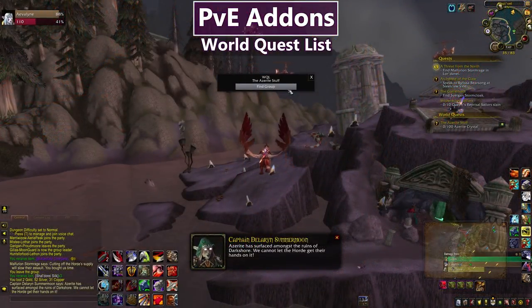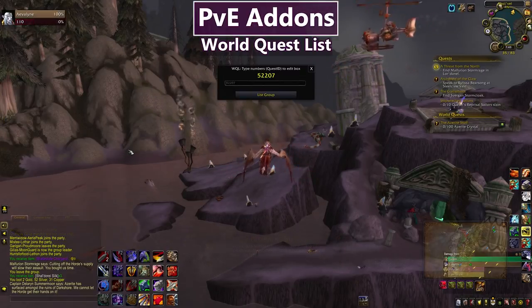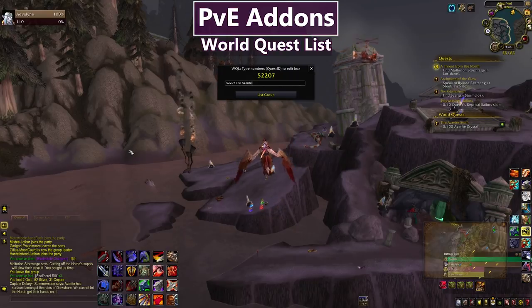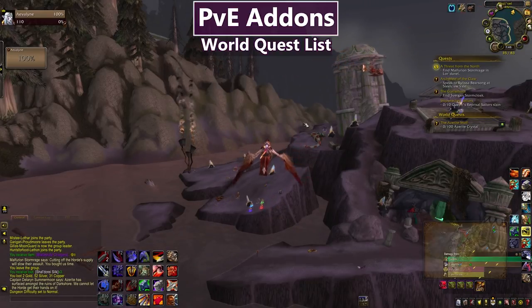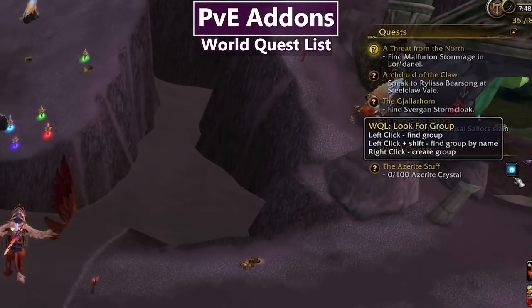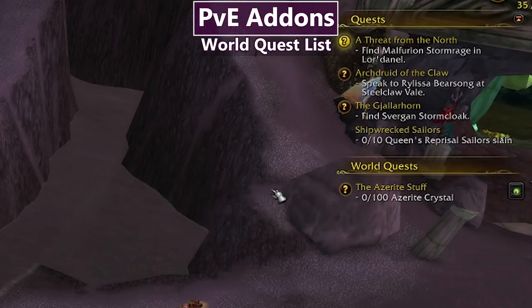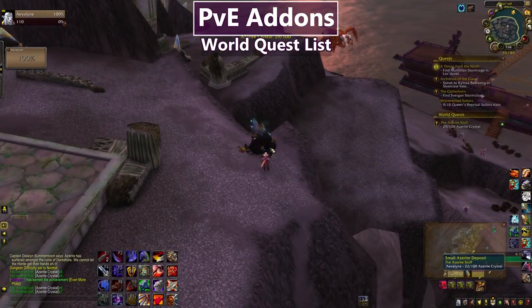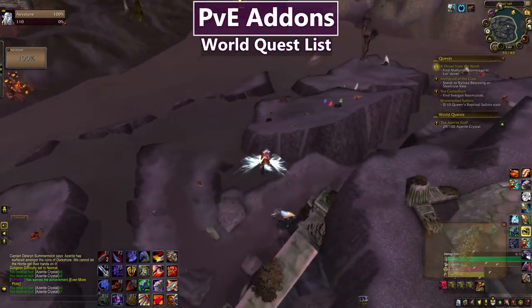When creating a group with WorldQuestList it doesn't create the group for you automatically — you need to type in the quest ID number, but you can also add other text. I like to put the actual quest name so people not using WorldQuestList can still find and join your group. Click List Group and you're listed in the group finder. This is going to be an absolute must-have for me in BFA because I don't like doing World Quests alone.